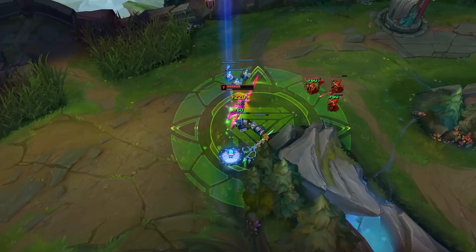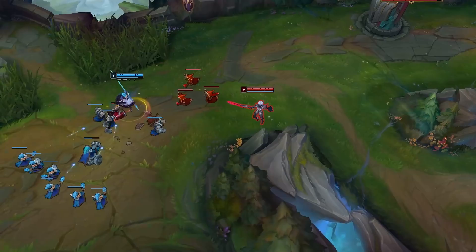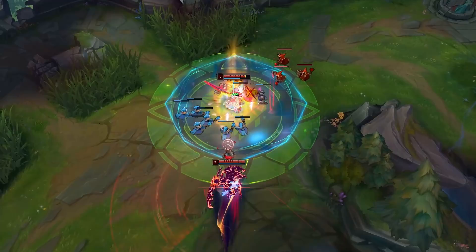She is really strong in solo queue because many players at all ranks don't understand how to effectively play against a split pusher, and that kind of pressure will create opportunities for you and your team to get picks, take objectives, and tear down towers. Fiora prefers to be away from her team applying pressure.